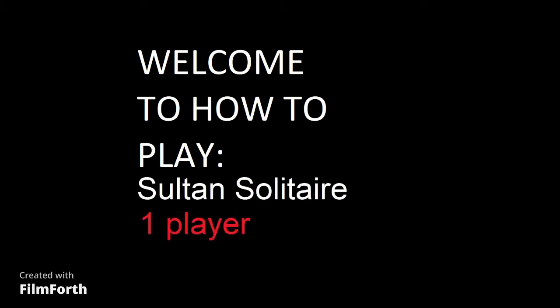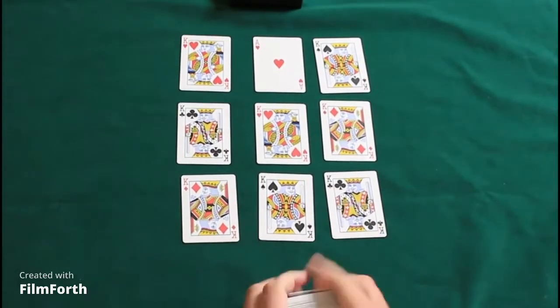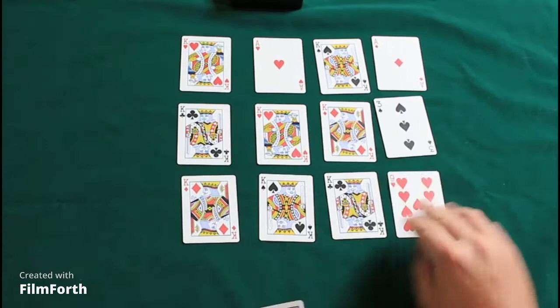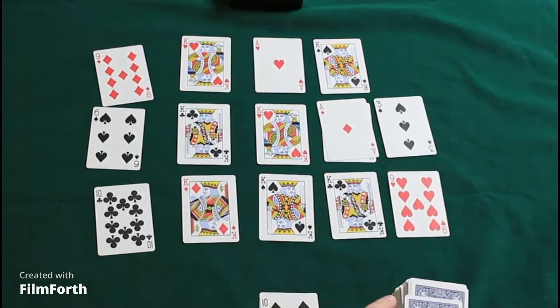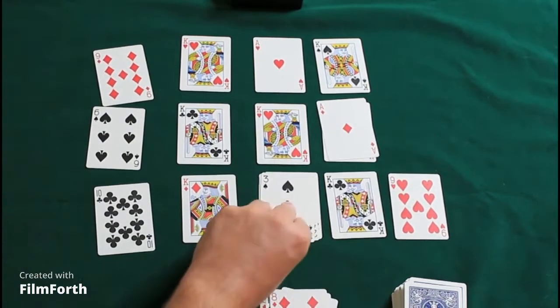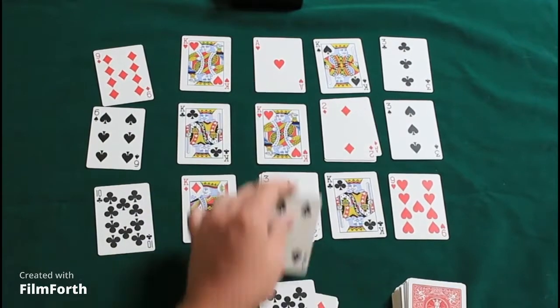Welcome to how to play Sultan Solitaire, a game for one player. For this solitaire you'll need two card decks. Take out every king and one ace of hearts, then build a three-by-three grid and surround the king of hearts with aces and kings. Then deal out six cards to make your bank areas.